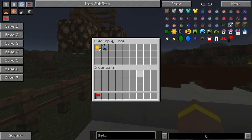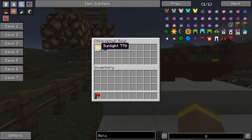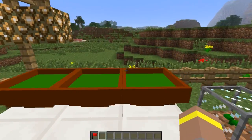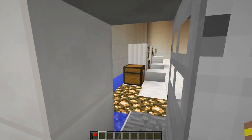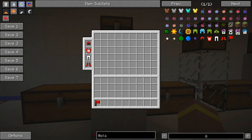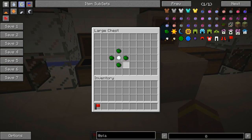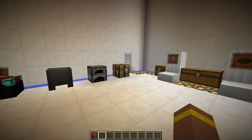Once the Chlorophyll Bowl is placed outside, you just leave it. During the day it collects sunlight, and during the night it collects moonlight. You'll use sunlight and moonlight to create your plants. You'll also need pea pods and snow pods for some recipes — pea pods are made with chlorophyll in a cross pattern, and snow pods use the same layout with a bit of snow.